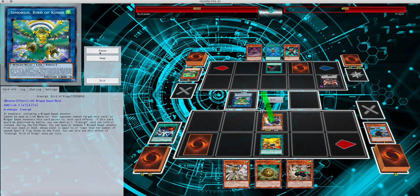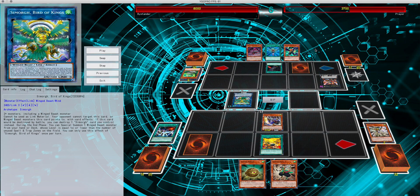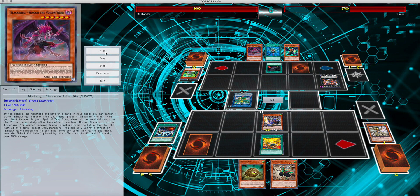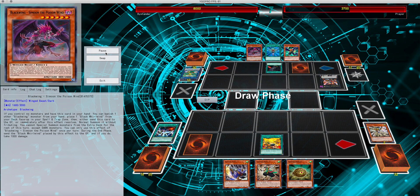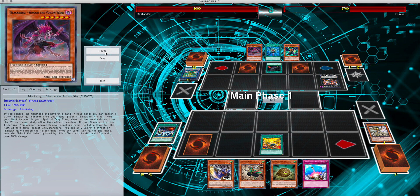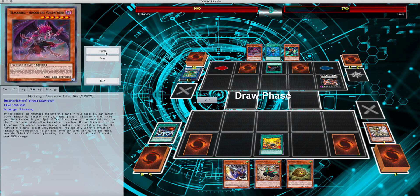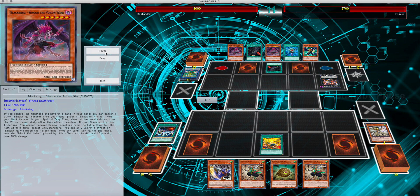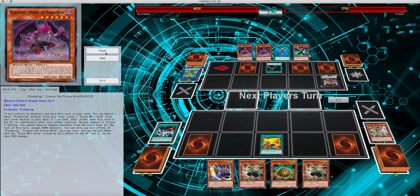My thoughts are that since he didn't use it, he's probably trying to preserve his life points. But still, keeping a monster off my board — and he draws into a Solemn Warning. Set the compulsory end phase, bouncing back and forth so we can build resources. He gets another Moon in his hand, sets the Black Whirlwind.